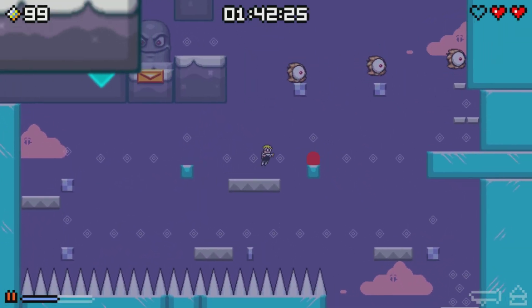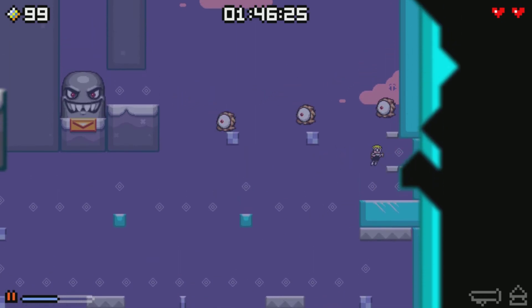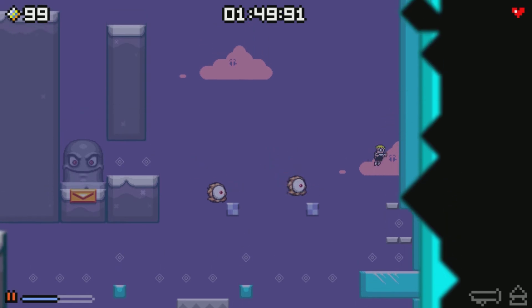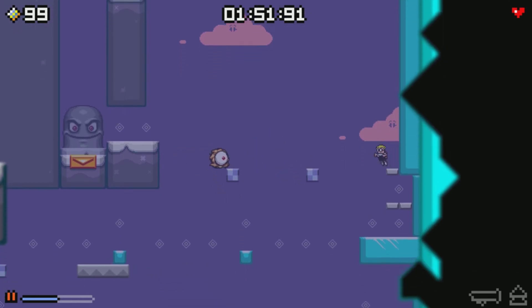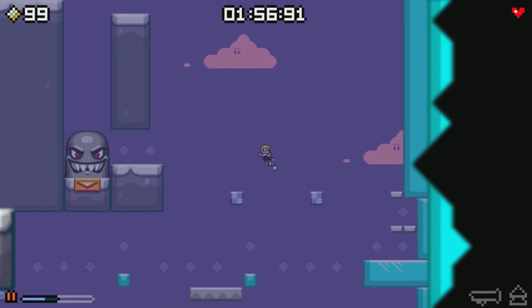Oh nice — little slivers of ice to land on. How pleasant. Giant ice platform. When in doubt, jump on the giant ice platform. One life left! No! No checkpoint. Stupid eye.